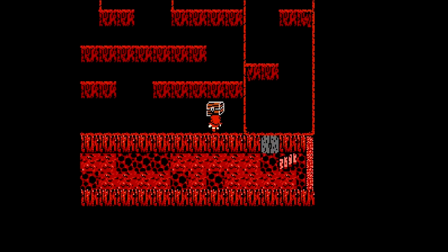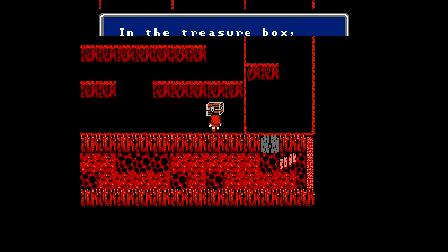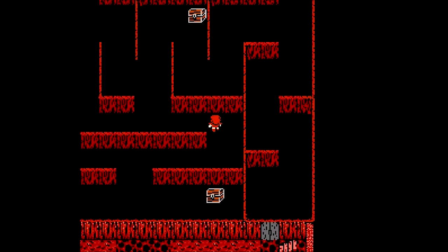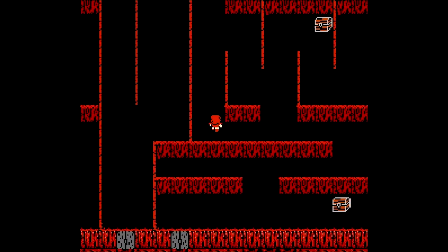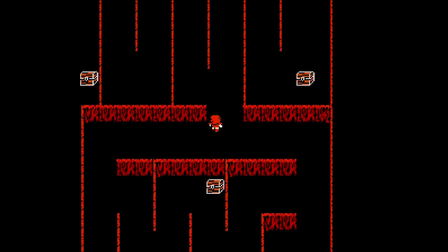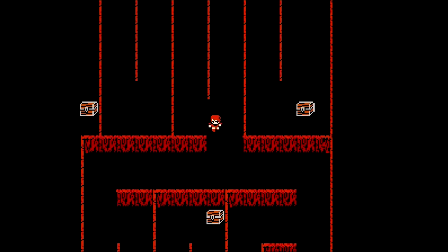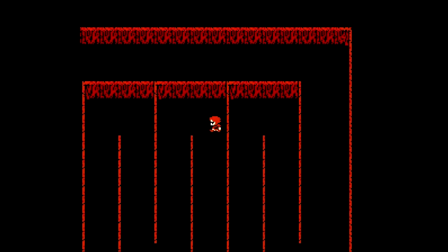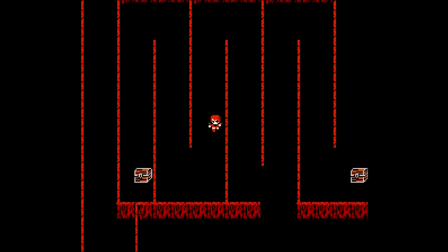Next up we have a treasure chest here. If you go from the bottom you can avoid a fight, but we have some gold, which is always a good thing. We want to backtrack up here a little bit. Here we have two chests, one on the left, one on the right. Normally I would say the chest on the right is the way to go, because right is always right. But actually what you want to do is go to the left, because if you don't, you're going to have to go back and get it, or you skip it altogether.